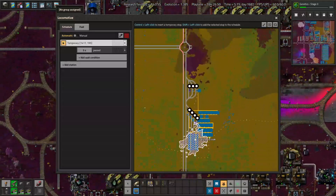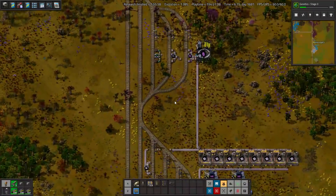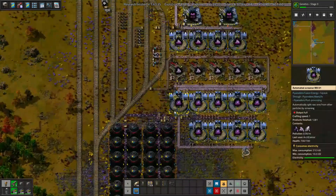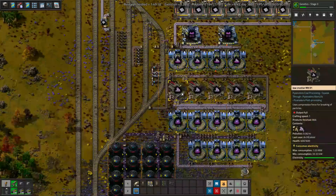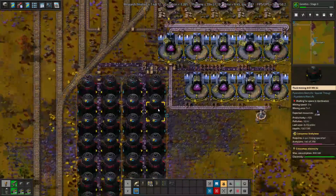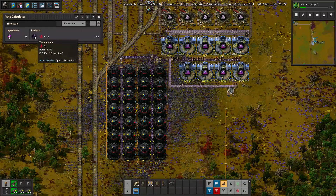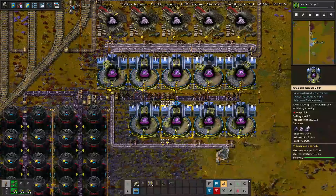It is titanium time! This is another Arch build, and for some ungodly reason Arch decided to build all of the titanium stuff next to the titanium patch. Maybe pre-processing was too difficult, I don't know, but let's find out how this works. With 56 acetylene per second, we get 15.4 titanium ore from 28 miners. We have mining productivity.